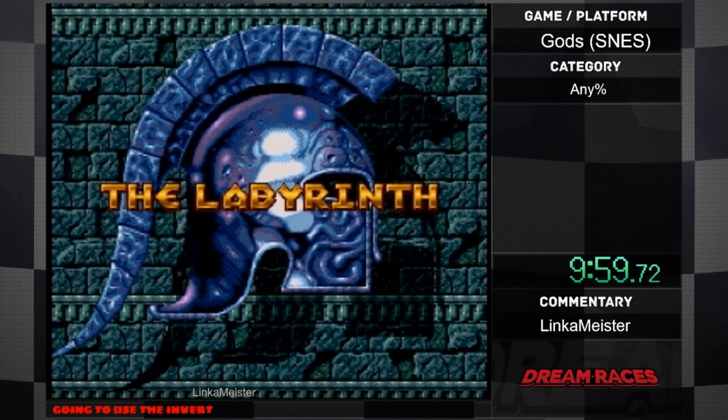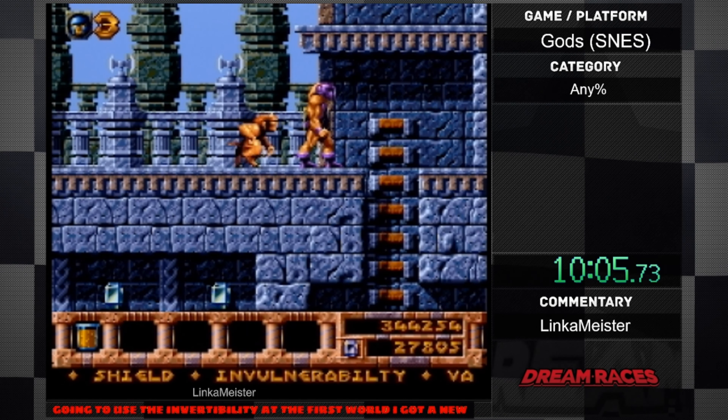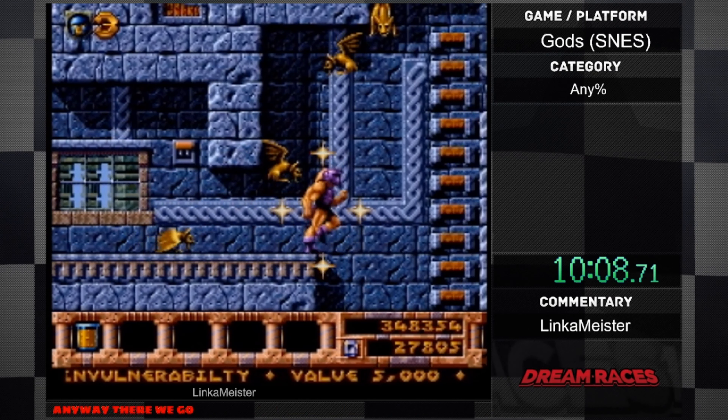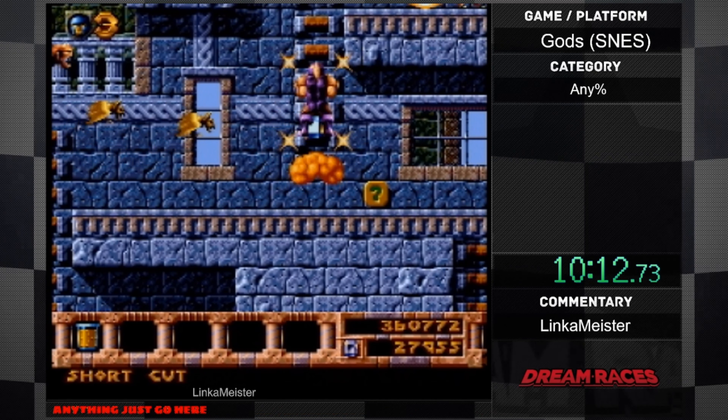I'm just going to use the infernability at the first world — it's going to skip a bunch of stuff. I got a new weapon anyway. Completely ignoring everything. This secret path opens up if you don't hit any switch — it takes me right where I need to be. Getting some new weapons — the maces. That went really good. That's the world round already done.